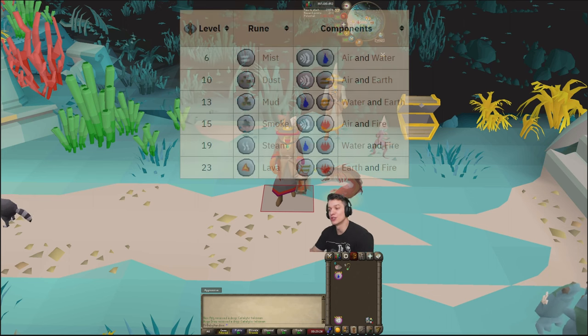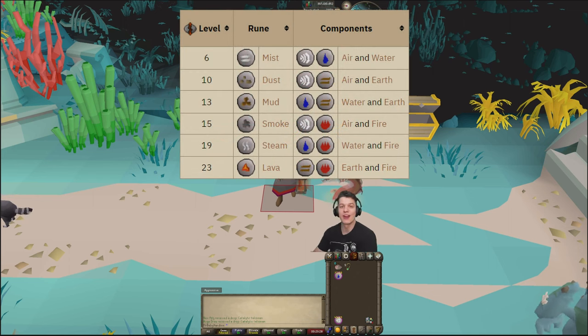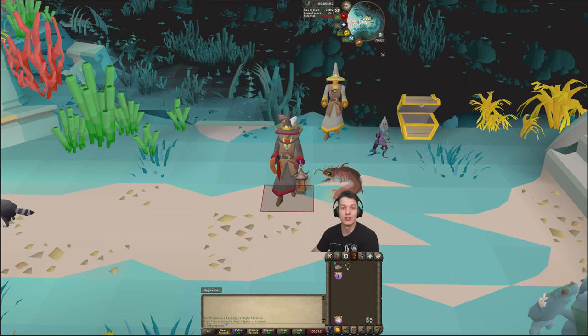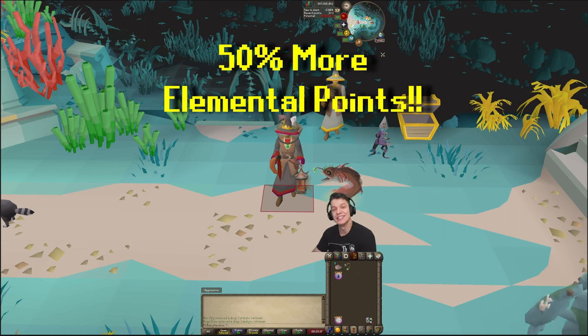Combination runes are two elemental runes that you can combine together at an altar that will give you three elemental points as opposed to two per rune that you craft. So overall you're just going to increase the amount of elemental points you can get at this minigame by 50%, which will drastically decrease the amount of time it takes to receive all the different rewards.